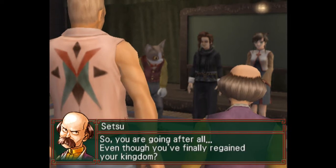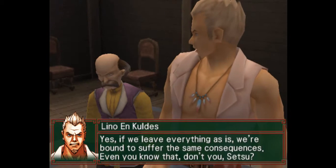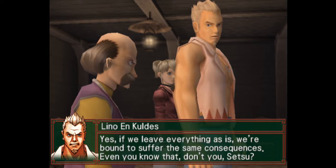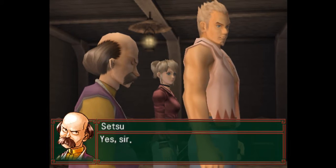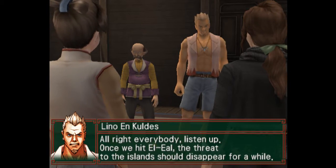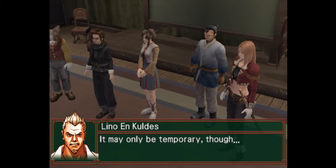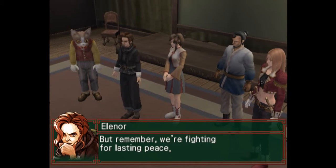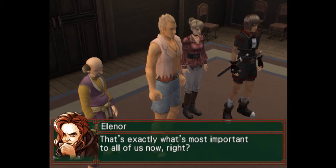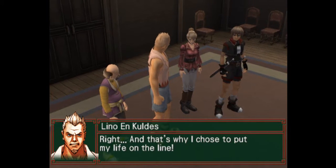So you are going after all, even though you've finally regained your kingdom? Yes. If we leave everything as is, we're bound to suffer the same consequences — even you know that, don't you, Setsu? Yes, sir. Alright, everybody, listen up. Once we hit El Eel, the threat to the islands should disappear for a while. It may only be temporary, but remember — we're fighting for lasting peace. That's exactly what's most important to all of us now. That's why I chose to put my life on the line.